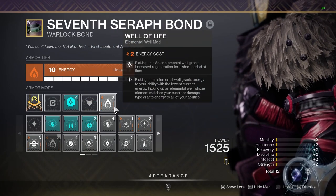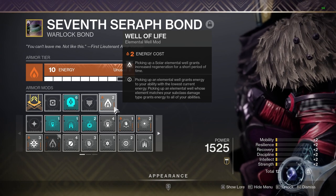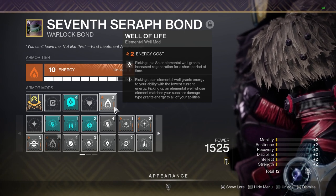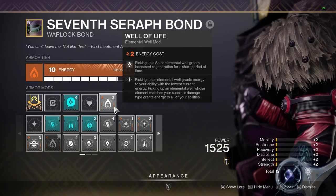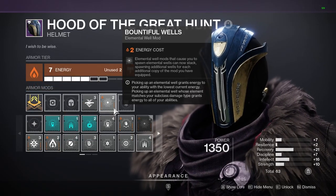Because we want this build to work in endgame content, we need to stay alive. So mod number three is Well of Life. This mod provides us with 10 seconds of health regeneration upon grabbing a Solar elemental well. To spawn Solar wells, we are using Explosive Well Maker. I personally love pairing this build with Deafening Whisper or Salvator's Salvo, both of which generate Solar wells as they deal explosive damage. That being said, the Stasis shatter is also explosive damage, so you do not need to have an explosive weapon for this to work.